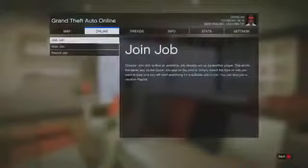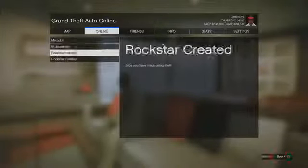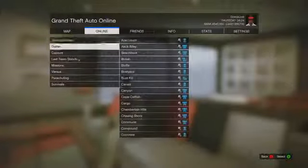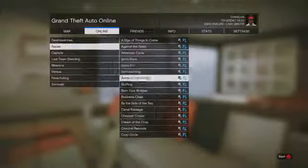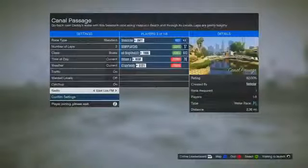In order to get this mission, the first thing you want to do is go into any online session, then hit Start, go to Online, go to Host Job, then go to Rockstar Created, and then go to Races. The race you want to choose is called Canal Passage. This is a boat race and it is best done with more people — the more people you have, the more money you will make. Make sure the number of laps is set to 2.